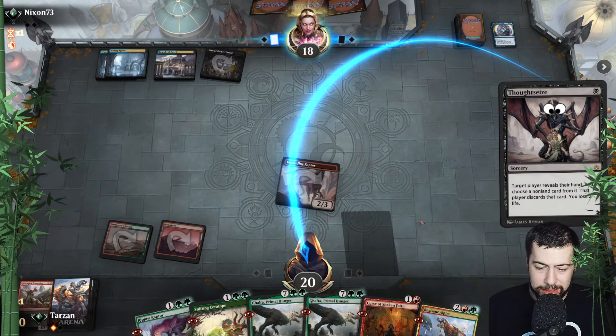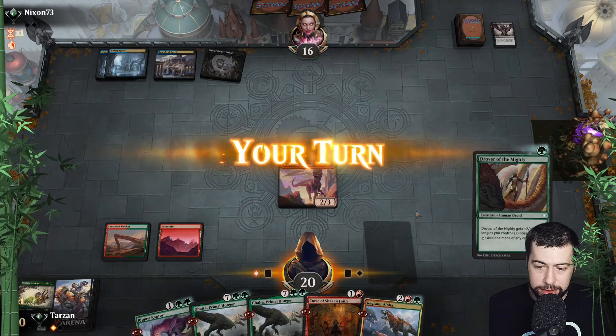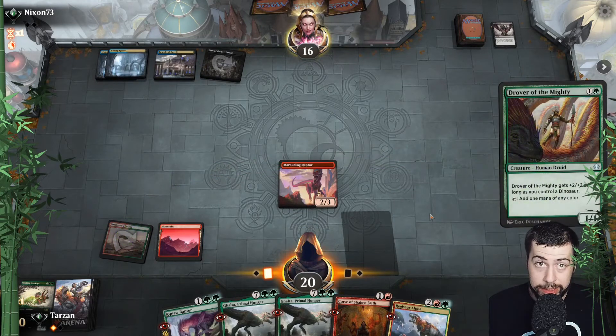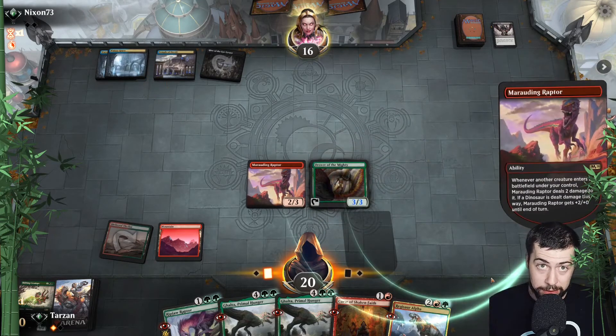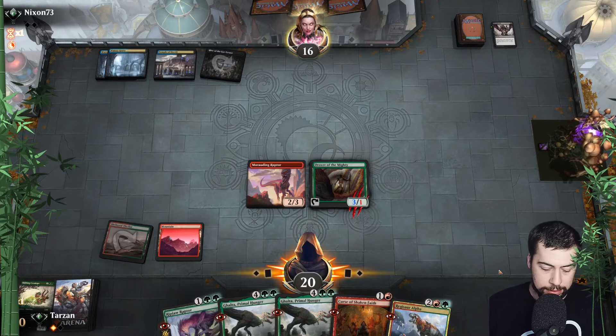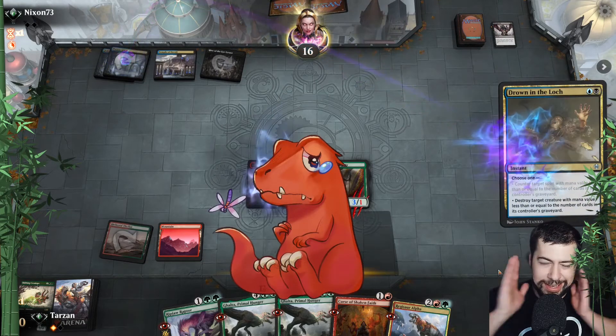Certainly better against something like decks where they got a whole bunch of cheap stuff at one and two mana trying to bring the Phoenixes back — all that good stuff. Drover — yikes. Hopefully they don't kill Marauding Raptor. Realize that interaction: if they get rid of it while it pinged the Drover, then we lose both. Oh — they did it. Yikes.